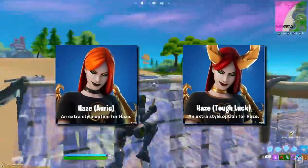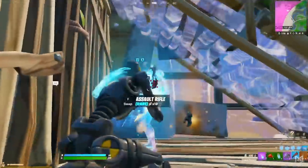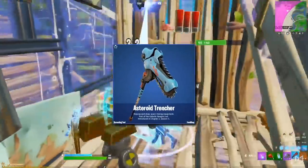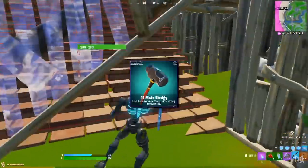Then there's also two new styles for Haze: Auric and Tough Luck. For the harvesting tools, there's the Synaptic Hatchets, Asteroid Trencher, Centurion Edge, the Golden Daggers, and the iconic Ol' Mate Sledgy.